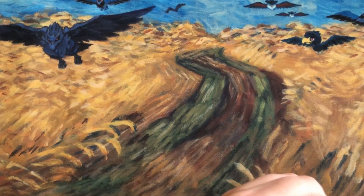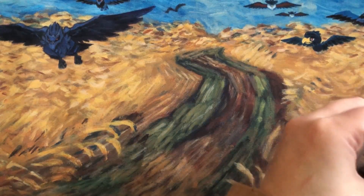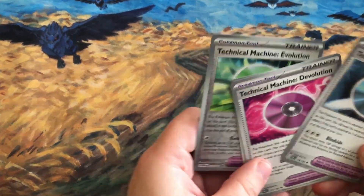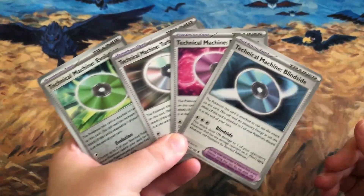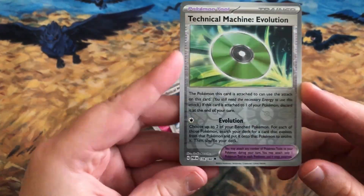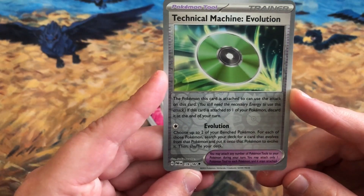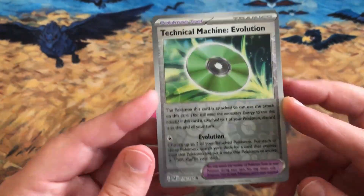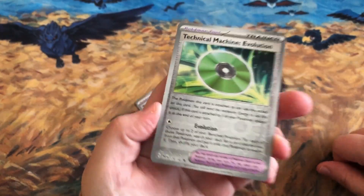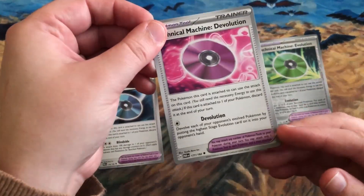New to this set are Technical Machines. They're interesting because I haven't used TMs in the Pokemon TCG before. We have TM Evolution, which lets you choose two benched Pokemon and for each search your deck for a card that evolves from that Pokemon, put it on to evolve it, then shuffle. This could help evolve Natu into Xatu faster.